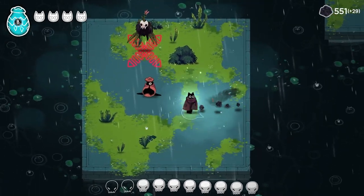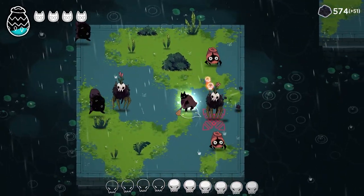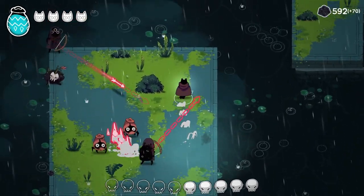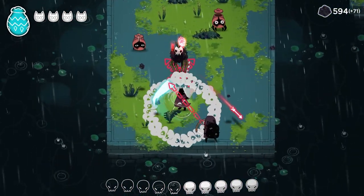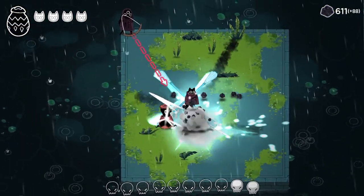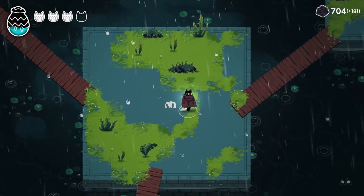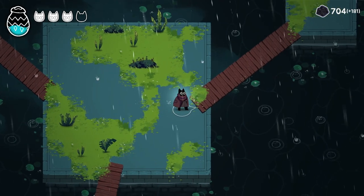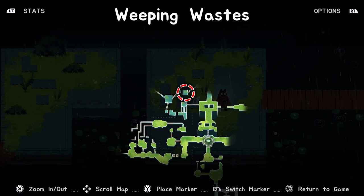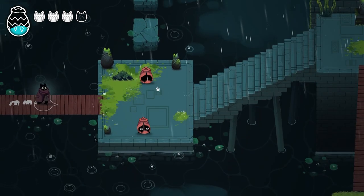I really like the jump attack. Our special attack meter is ready — let's use it! That spinning attack is pretty good. Things are getting crazy! The special attack was a worthy purchase. We take some unavoidable hits but push through and head back to town.